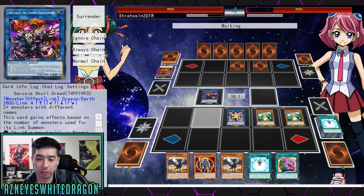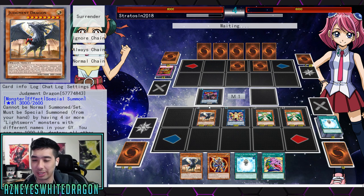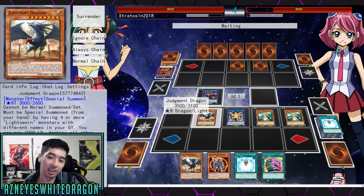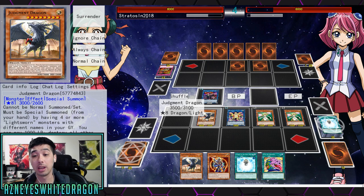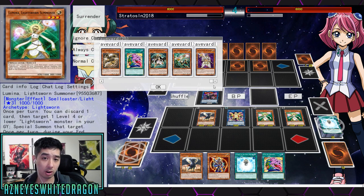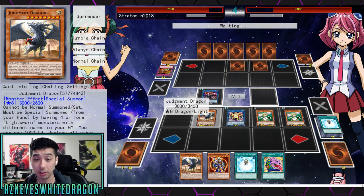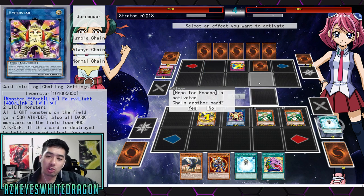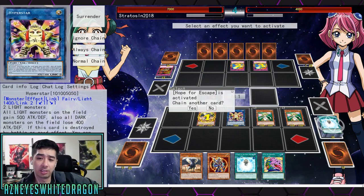I want to show you guys the point of Hyperstar. There's a Judgment Dragon in the graveyard, so I'm gonna go ahead and activate this effect — pop everything on the field. He probably has Threatening Roar or Blaboku. He activated Hope for Escape, so he's gonna draw a bunch of cards. I'll activate that effect, and another one — before he Exodias me. All I'm doing, guys, is adding another Judgment Dragon. But we want that effect — yes! Hyperstar — we get to add back more Hyperstars! We should have played three Hyperstars for the video. But I'm adding back a Judgment Dragon.